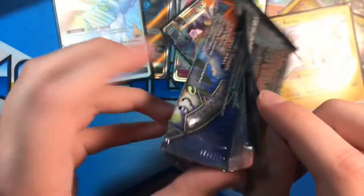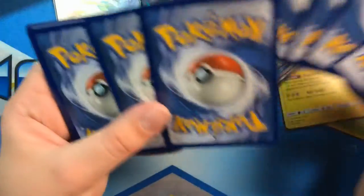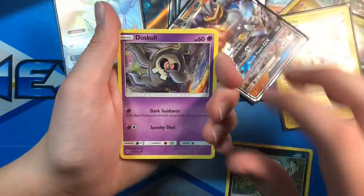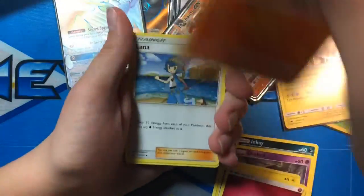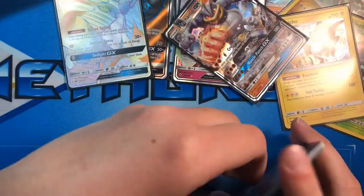This pack is gonna play difficult. Thank you for actually opening. Crabrawler, Stufful, Inkay, Duskull, Tynamo, Energy, Heatmor, Lana, Tormenting Spray, Weavile which is a rare, and a Tangrowth — non-holo rare.